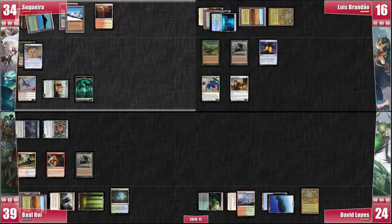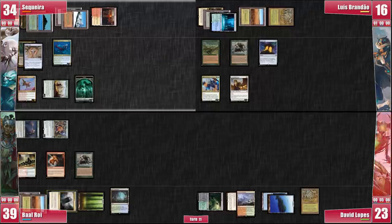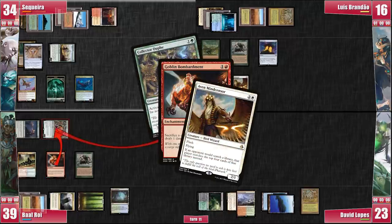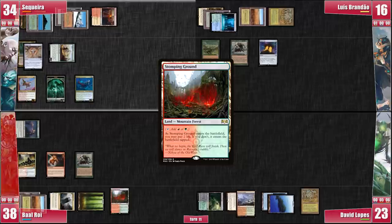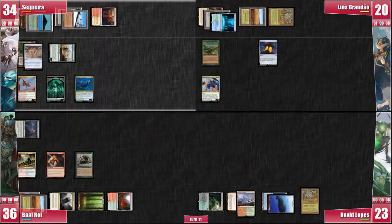I go to combat and attack David for 1 — eventually I might have enough commander damage to take David out of this game. I go to my end step. Baal decides to sacrifice his Collector Oof to kill the Aven Mindcensor. Then he sacrifices his Misty Rainforest to find a Stomping Ground untapped and casts Nature's Claim targeting Survival of the Fittest. His greatest fear was that Luis would use it to find an Elesh Norn. The Nature's Claim resolves and Luis gains 4 life. David takes this opportunity to crack his fetch for a Bayou.